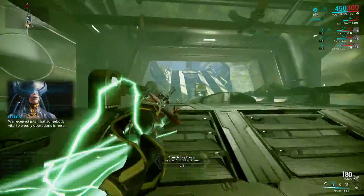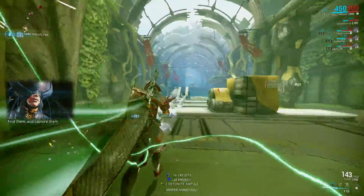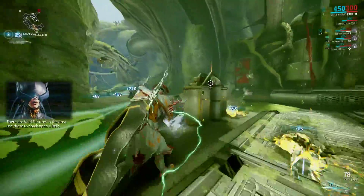We received intel that somebody vital to enemy operations is here. Find them and capture them. There are void fissures in the area — use these to crack open a relic.